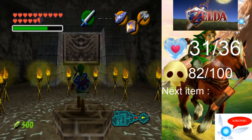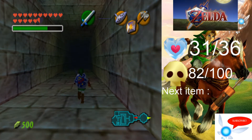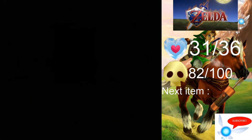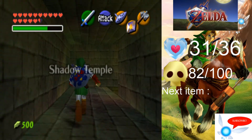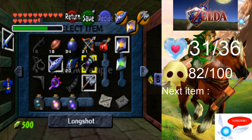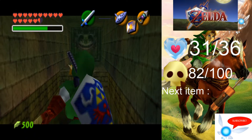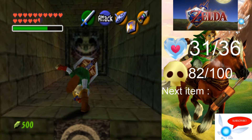It is possible to do that as a child, but you will find you cannot really get much further within the Shadow Temple without the Longshot at the very least. So we're going to turn right, I'm going to equip the Longshot, and we're going to head straight across into the next room, just through here.